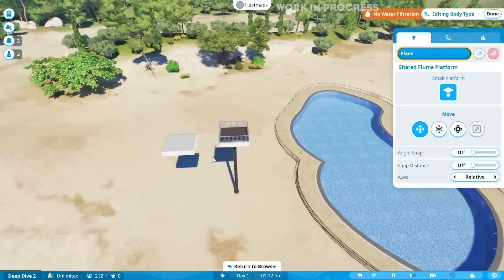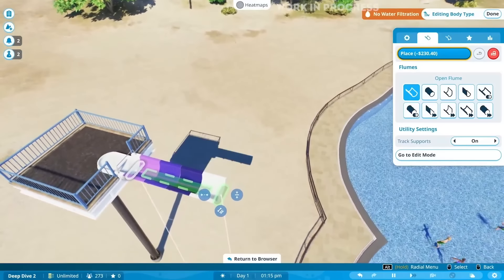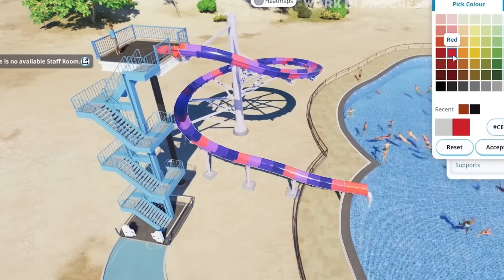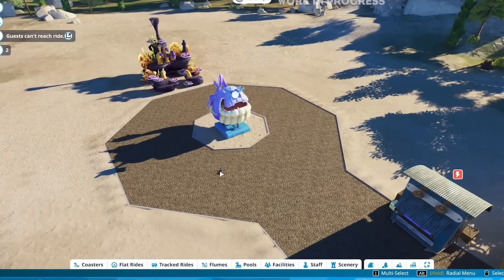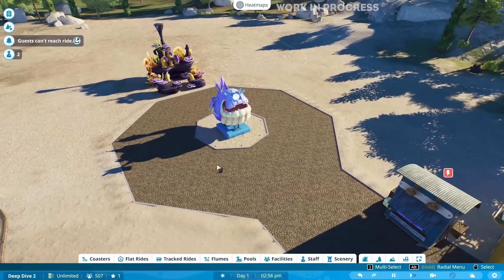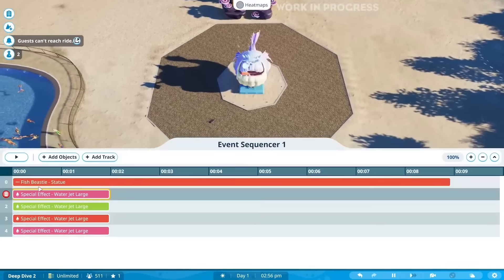Part of Planet Coaster 2 and the water park update is building the water slides, or flumes as they call them. You place down a small platform, choose where you want the slide to exit that platform, and then build it the way you want with special features such as a bowl or a funnel. The auto-generated support on the flume ride looks incredible. One very exciting new feature they moved on to was the brand new display sequencer tool — in Planet Coaster 1, trying to time things up with each other was the worst. Now you have a proper timeline in Planet Coaster 2, and just look how lovely that is.